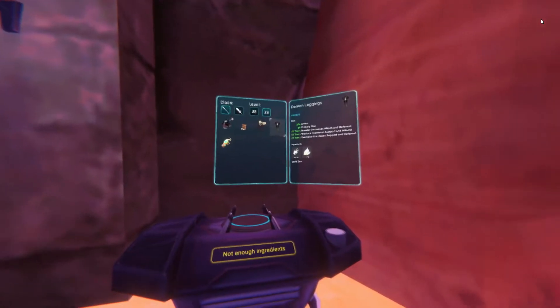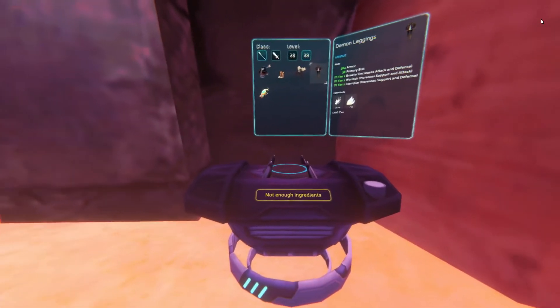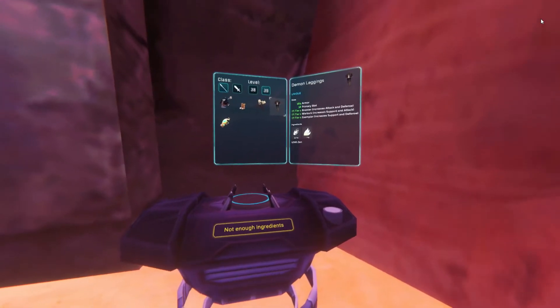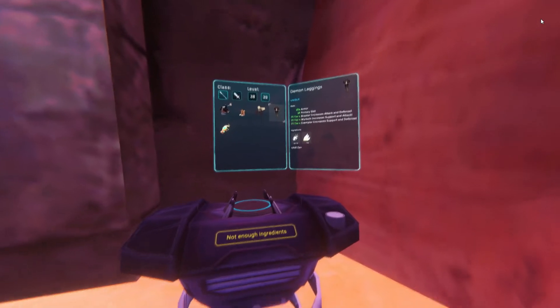There are two types of materials in the game. There are enemy dropped items, which come from defeating enemies and looting chests, and public event items, which you can get from completing public events, and they are also found in chests.